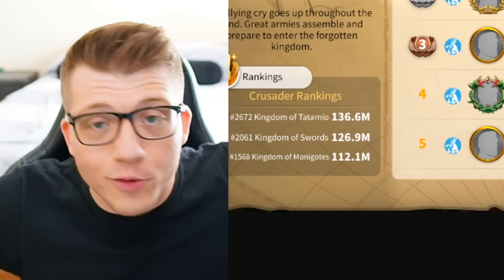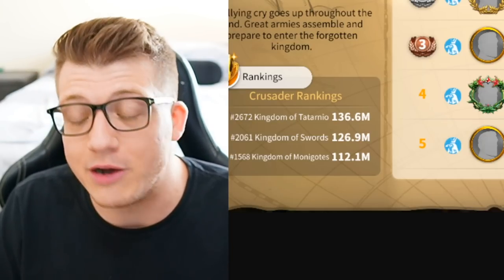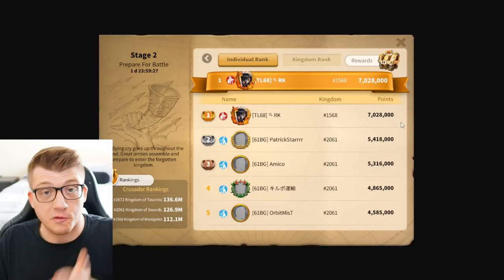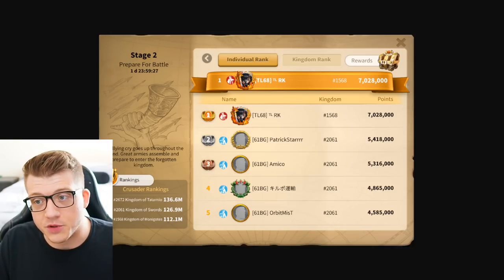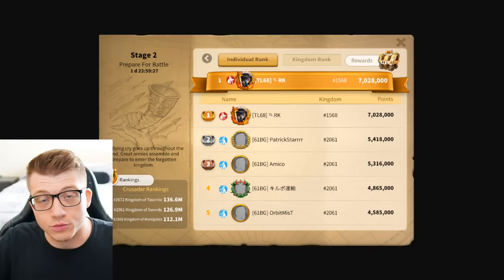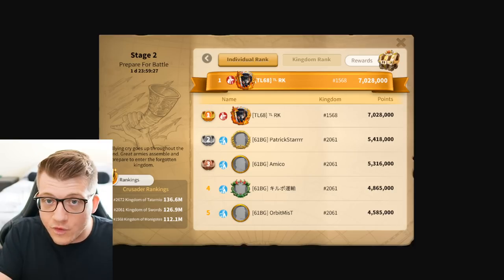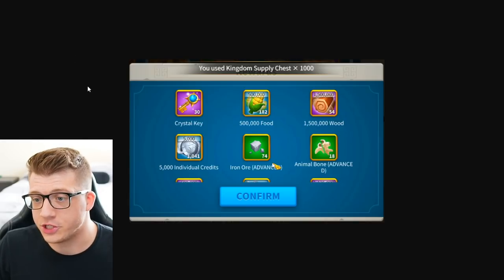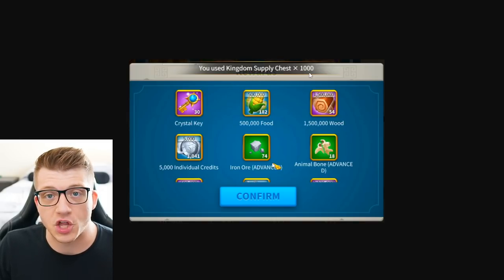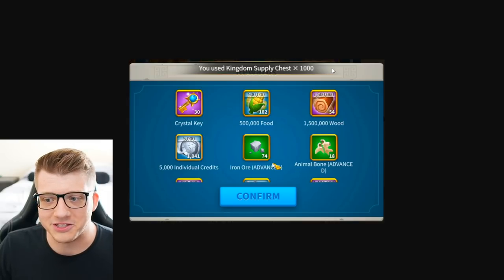He can function on like two hours of sleep, I guess. I don't know how this is even possible that he used 400,000 AP, but we witnessed it with our own eyes. So first of all, thank you RK for sharing this information with me. He did this all on his own — he just always grinds Marauders like an absolute lunatic. The first screenshot says you used kingdom supply chest times a thousand, so he literally opened all 1000. Absolutely insane.